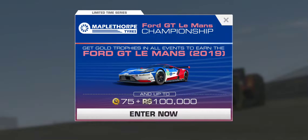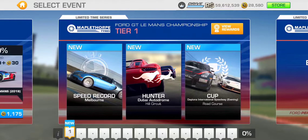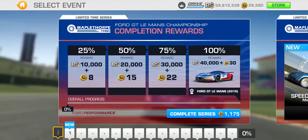Now that we've had an overview of the series, let's get going. We need to get those first tier upgrades done right away. Here is the breakdown of 75 total rewards broken down into 25 percent completion increments. You can pick up eight gold at 25 percent completion with racing dollar upgrades alone in this limited time series.